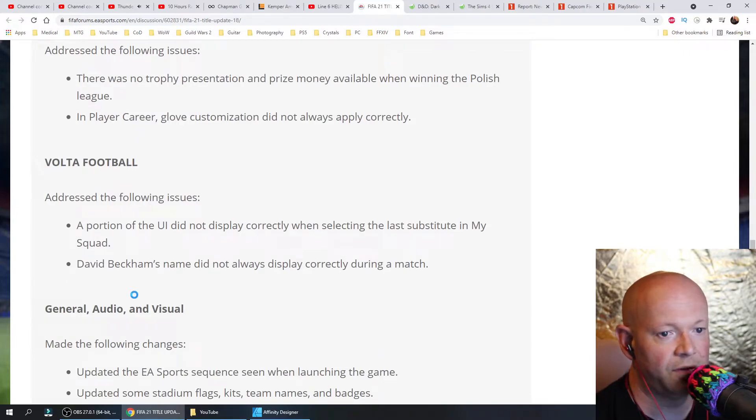Volta Football: addressed the following issues. A portion of the UI did not display correctly when selecting the last substitute in My Squad. David Beckham's name did not always display correctly during a match.